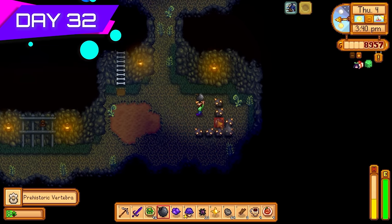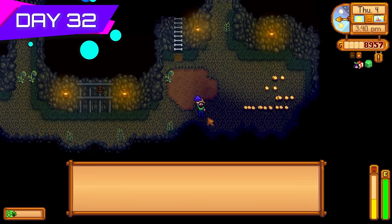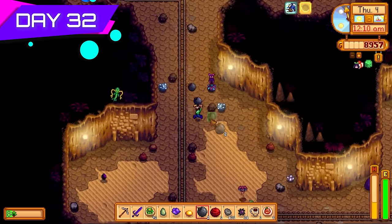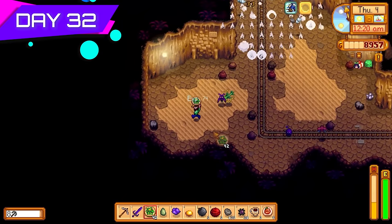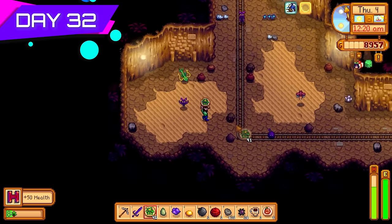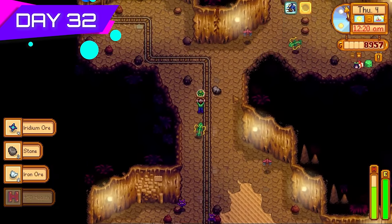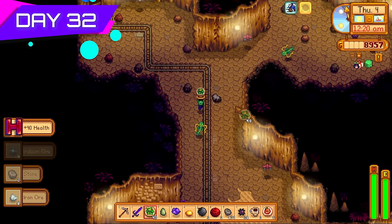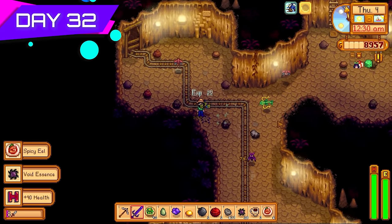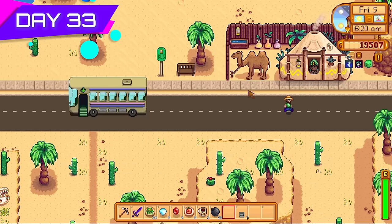Got a huge cluster of gold ore — always welcome because it means more sprinklers, and I was going to need hundreds of sprinklers for this challenge. Skull Cavern can be a dangerous place, which is why you should always come down with plenty of healables. Those iridium bats are nasty things — even with level ten combat and loads of HP they take huge chunks. The serpents are dangerous too but not half as dangerous as the iridium bats.